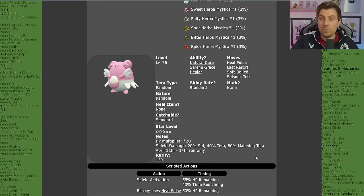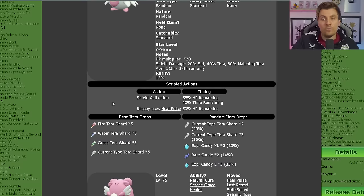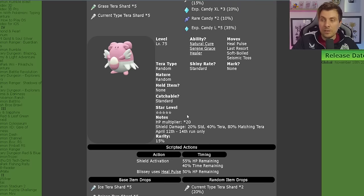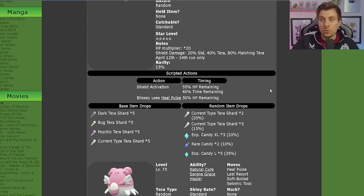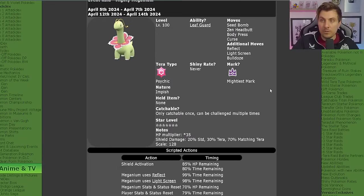Alongside the Meganium, the Blissey Spotlight Terror Raids are returning in-game as 5-star raids. They will offer lots of Tera Shards and Rare, Large, and XL candies. These will be level 75 with moves Heal Pulse, Last Resort, Softboiled, and Seismic Toss. Their Tera type will be random, there is no catch limit, and they have the standard shiny odds. You'll see a lot of different Blissey appearing on your map.